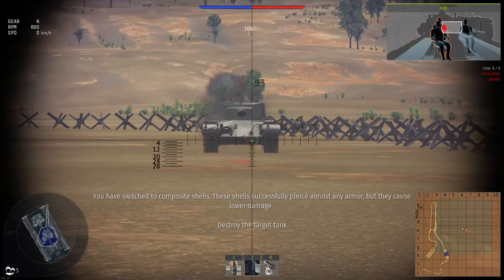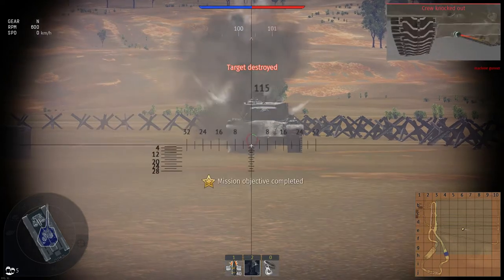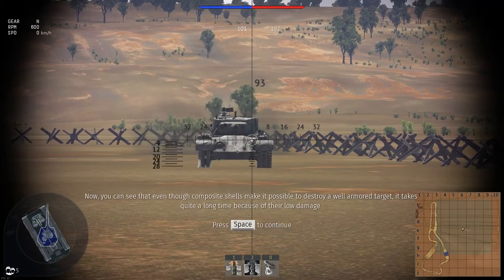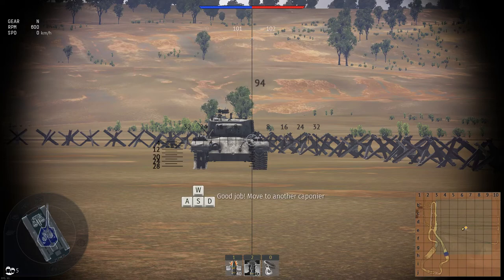You have switched to composite shells. These shells successfully pierce almost any armor, but they cause lower damage. Destroy the target tank. Now you can see that even though the composite shells make it possible to destroy a well-armored target, it takes quite a long time because of their low damage. Good job!